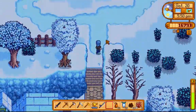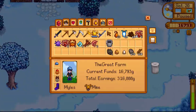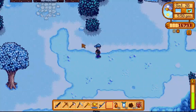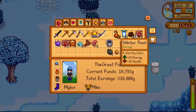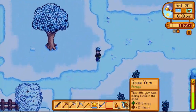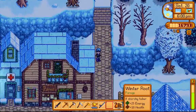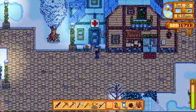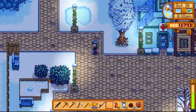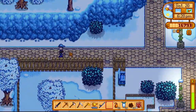I got some pretty good lobsters from the crab pots. Look at all of this — snow yams and winter roots, lots of them. This is about 3,000 gold in snow yams and about 1,400 in winter roots. If I sell all my coral and other foraged items too, that would be about 5,000 gold. It's really amazing — you can get about 5,000 gold a day just by doing that.